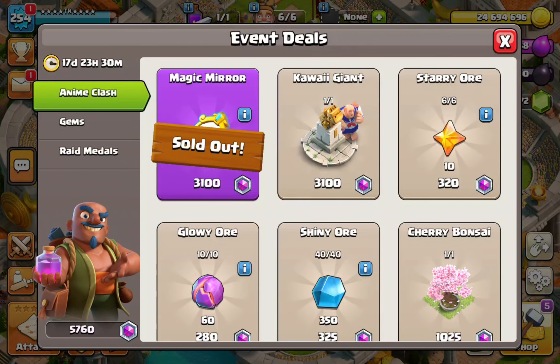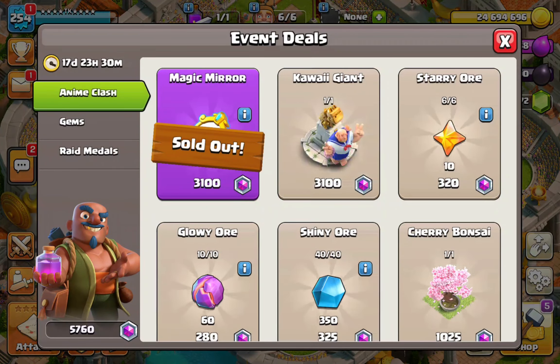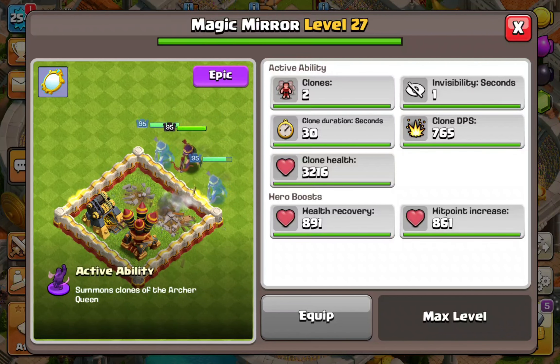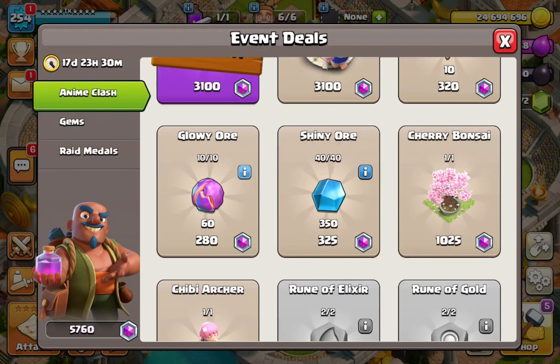What I would recommend if you are a free-to-play player and you do not have the event pass: you're basically going to only get around 4,000 medals, which means you can buy a few things. One question is — are you dependent on the magic mirror? Are you seeing the benefit of it? If not, you can easily go ahead and grab some starry ore and some glowy ore for yourself.